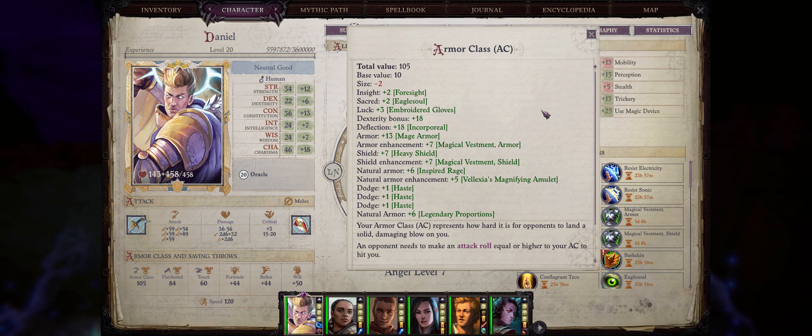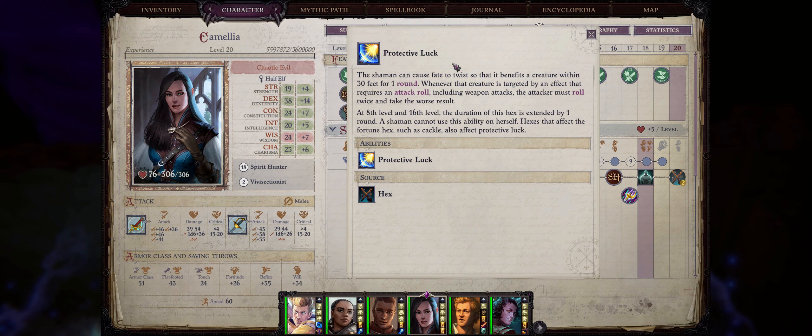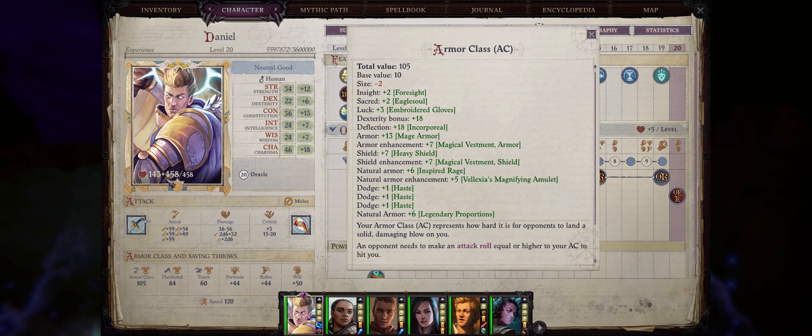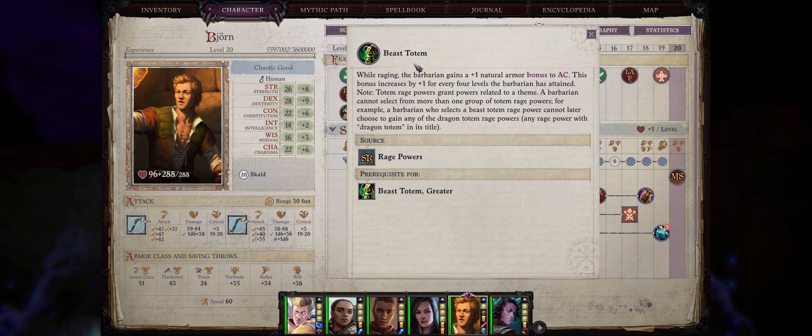Now let's talk about the best class abilities as far as party-wide defensive bonuses. The first is Protective Luck — as I have already shared in my hex guide, it forces your enemy to roll twice on every single one of their attacks and take the worst result when attempting to hit you with any effect that requires an attack roll. Considering how many layers of defense our characters have — high armor class, temporary hit points, and concealment — adding Protective Luck to our mix will highly decrease the chances of the enemy actually doing anything significant to our characters.